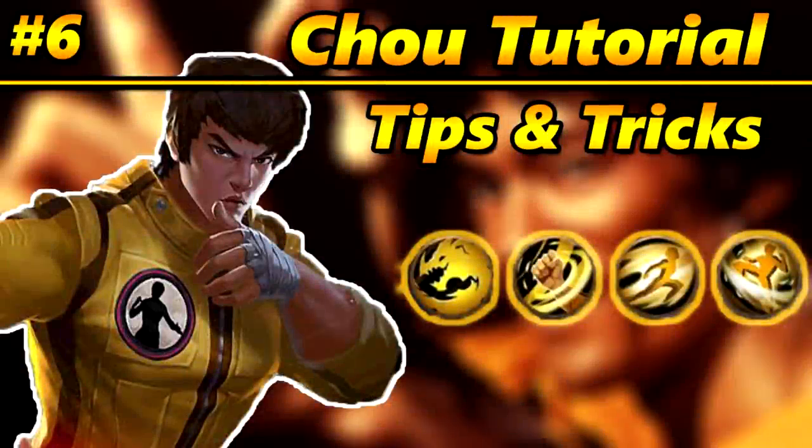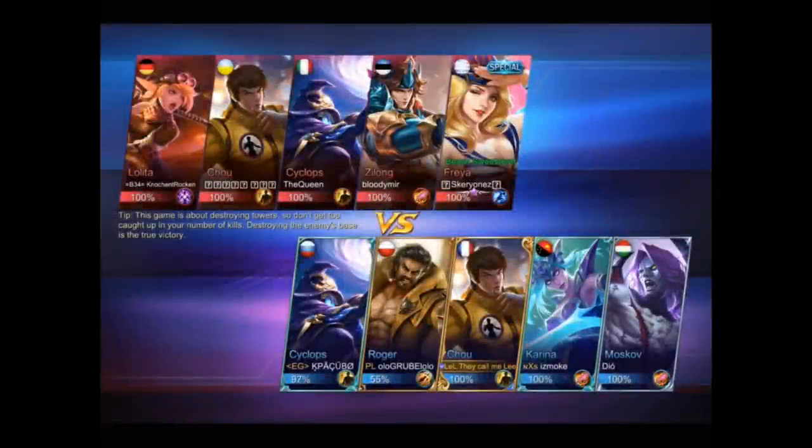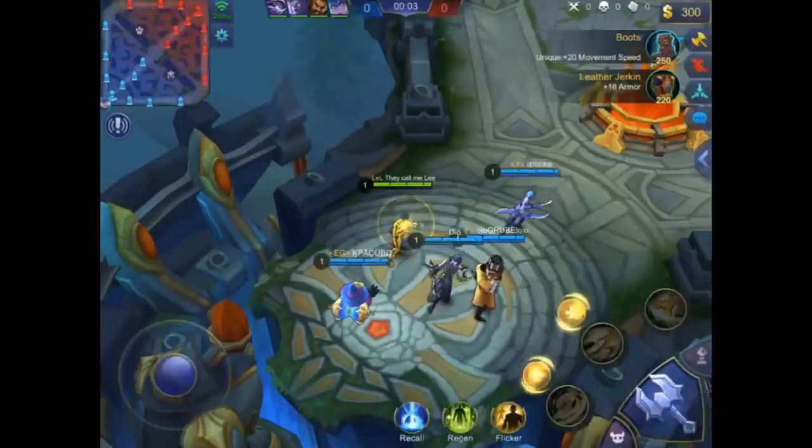One important tip I almost forgot: you have to use Hero Lock Mode — enable it before you go into the game. Hero Lock Mode lets you change targets, so when you go into a full team you can quickly press the hero you want to focus and use the ultimate on them. This requires a lot of skill because you have to push buttons really fast, but it's a must — you don't want to kick a tank into your team because then your team will die.